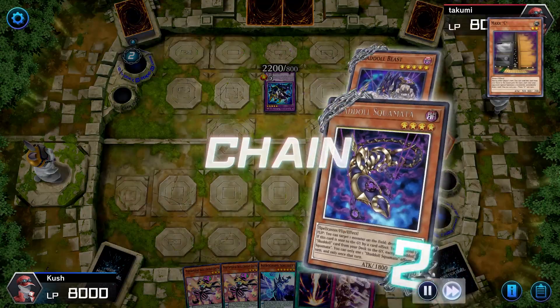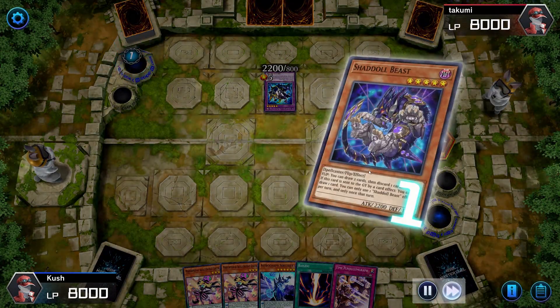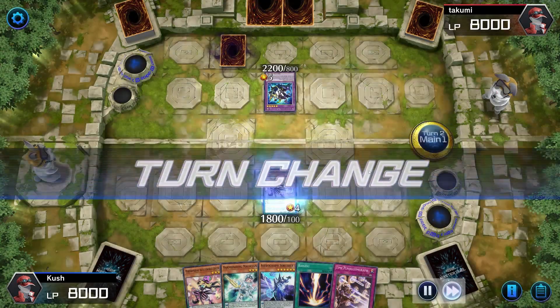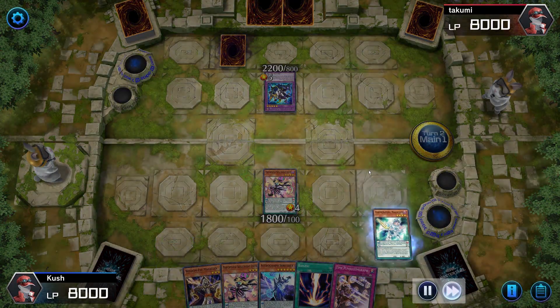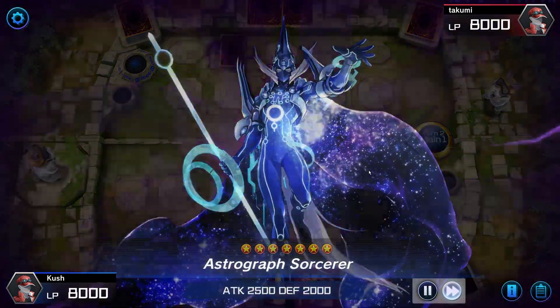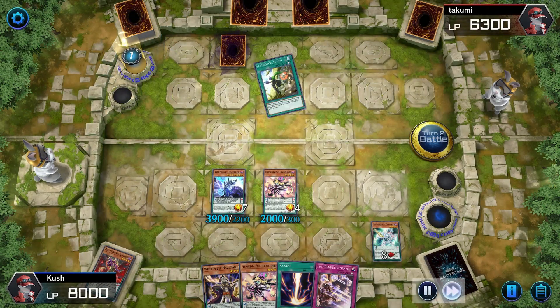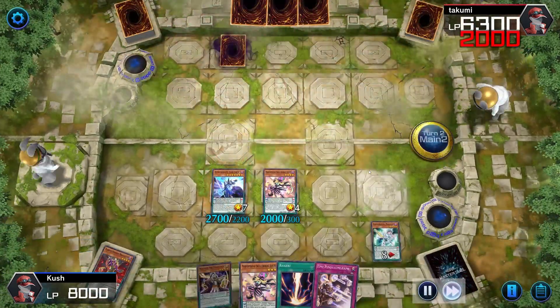Maxi is kind of good because it gets you a free draw — almost every deck in the game special summons. His deck has it so you can only special summon once, which usually cripples decks. Luckily I'm just able to get around it.